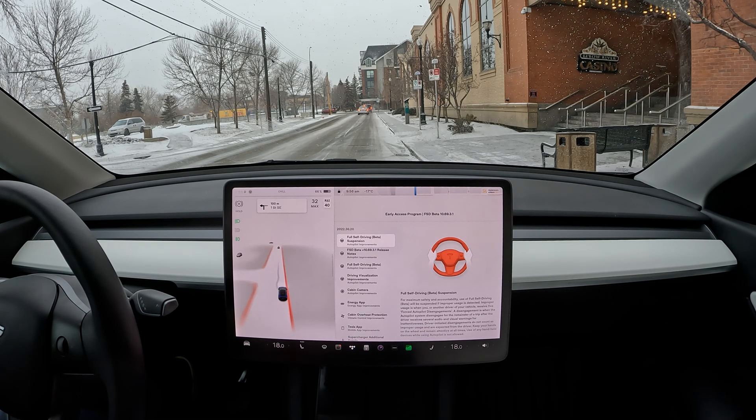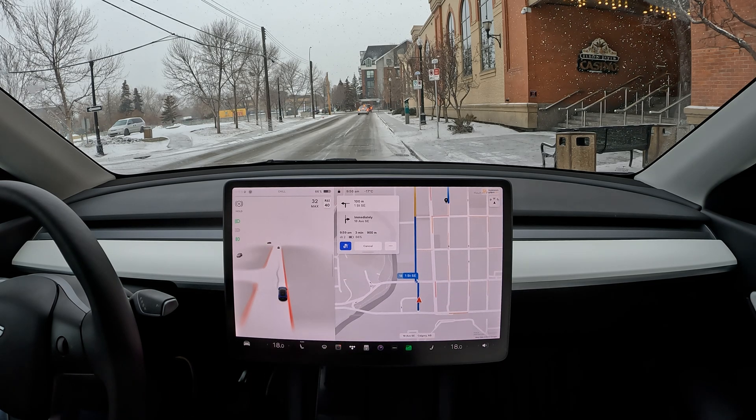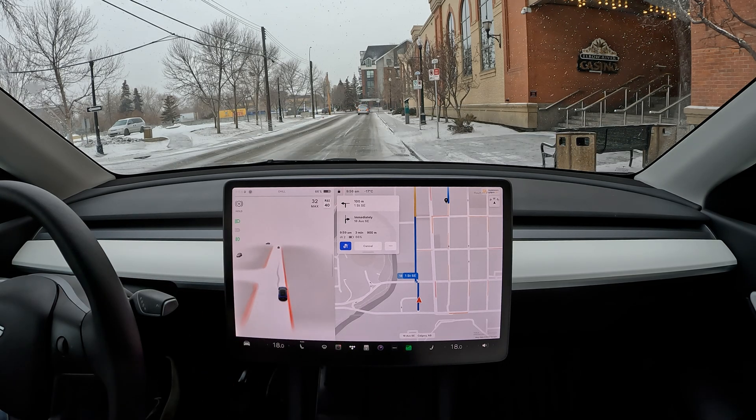Hello everyone, welcome back to another FSD beta video. We are on 69.3.1. We are doing the downtown loop test. We're going to start off with this very, very intense four-lane crossing to the other side, and then we'll go off to other destinations.